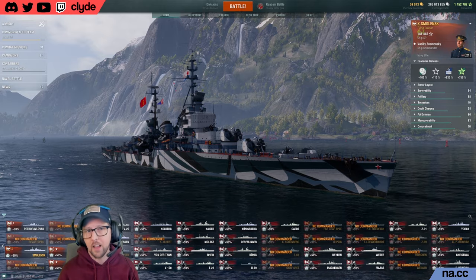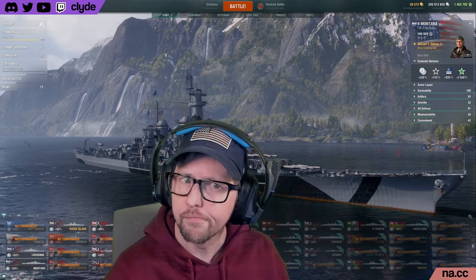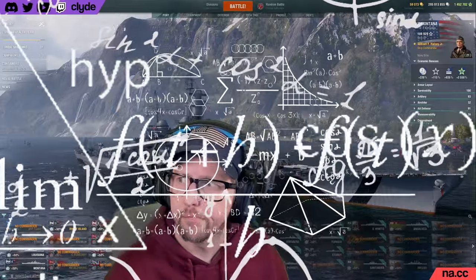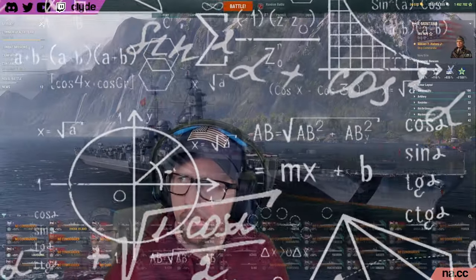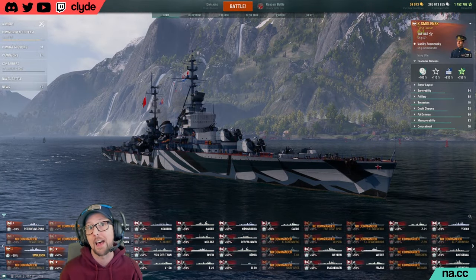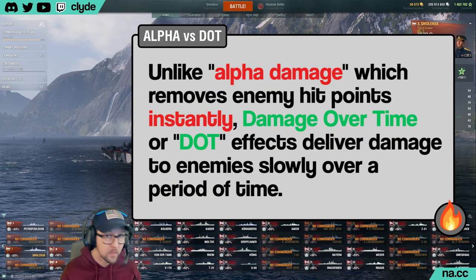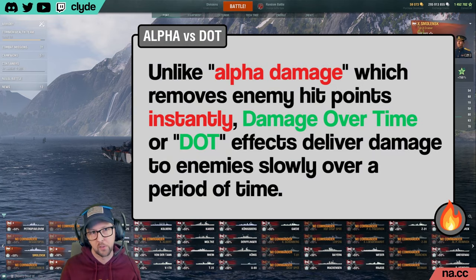Hello everyone, my name is Clyde and I dug deep into the mechanics and the math formulas that define how fire works in World of Warships to bring you the answer to all of these questions and a few more that you probably didn't even know that you have. In World of Warships, fire is one of two damage over time effects, the other being flooding. Let me know in the comments if you want me to make a video about floods.